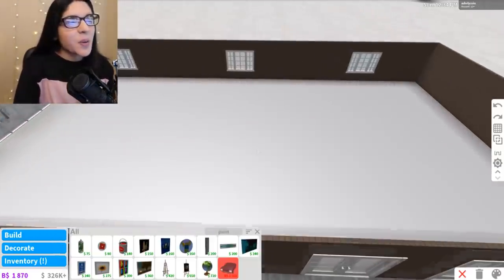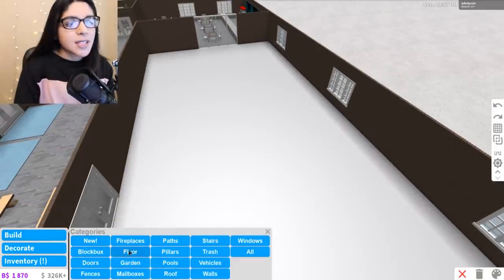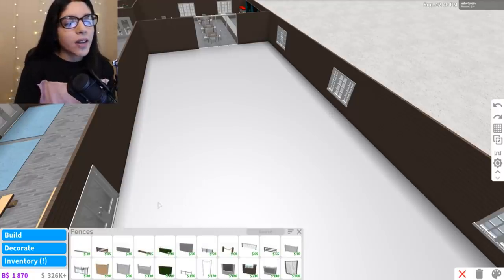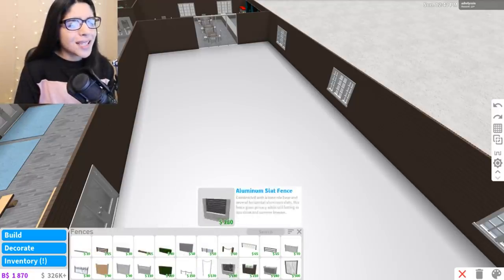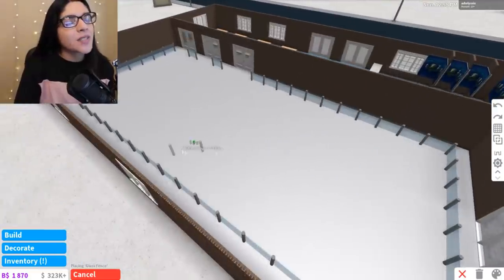Okay, so this is the fun part where we get to do the inside. What I want to do first is get some fences because there's like a border around the ice skating rink. Is there like any glass fences? I wish there were taller glass fences, but this will work. So we have the glass fence around the thing.